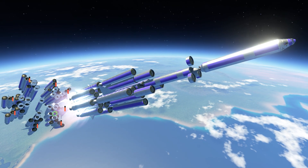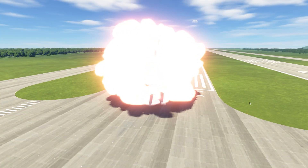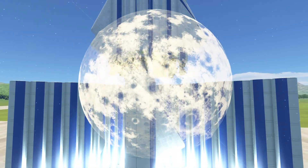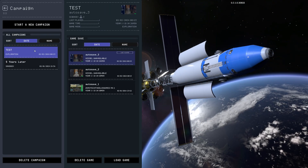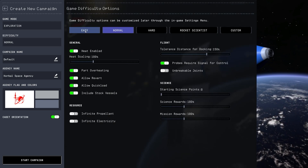I set out to make the most ridiculous, over-engineered rocket to beat Exploration Mode in style. Starting from scratch with the most basic Zero Tech parts, the challenge would be to first reach the outer planet Drez and return. If successful, it would earn us some of the highest possible starting profits. To begin, I created the Exploration Mode save with the highest difficulty being Rocket Scientist.